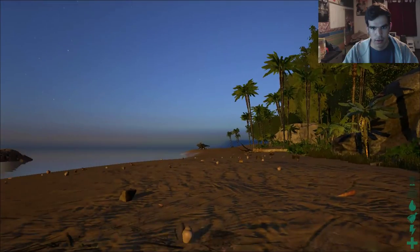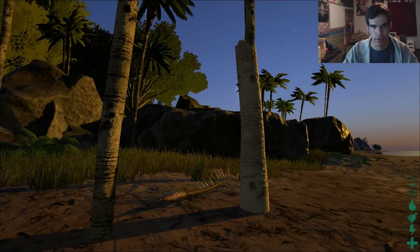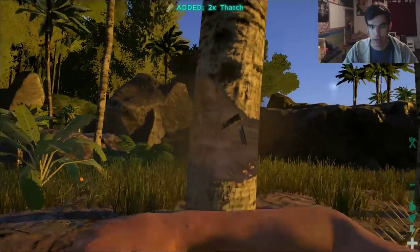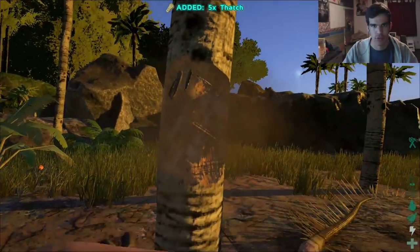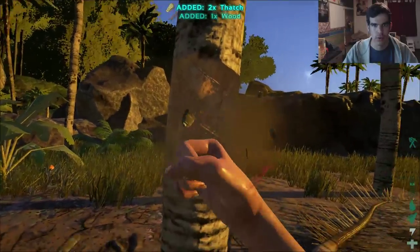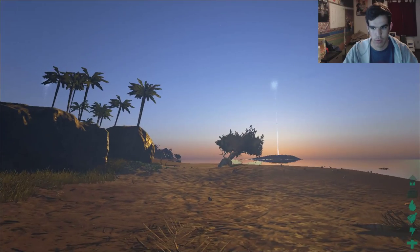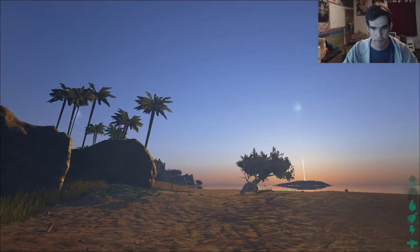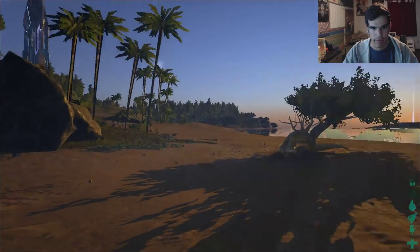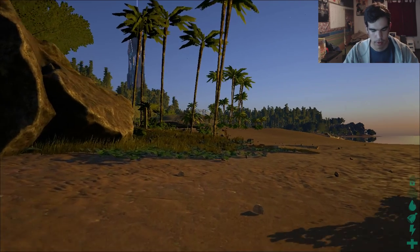First thing you gotta do, like in any survival game — what's the first thing you do in Minecraft? Punch a tree. What's the first thing you do in Seven Days to Die? Punch a tree. What's the first thing you do in Ark? Punch a tree. Gather that thatch. There's something they added here: as you punch a tree, you collect a bunch of crap, and one of the things they added is my health went down a little bit. It's kind of realistic — if I punch a tree, my health goes down. Makes sense. If I punch a tree in real life, my hand's gonna hurt.